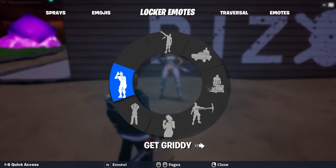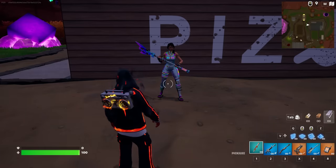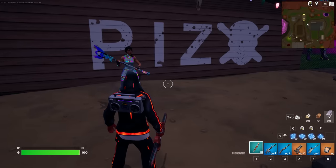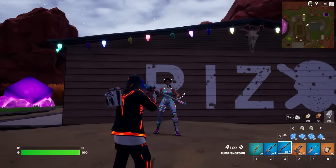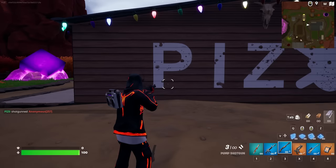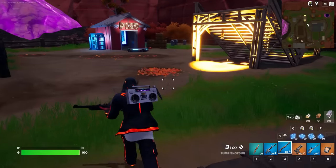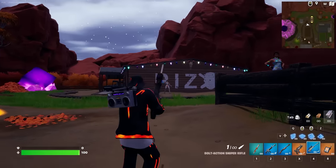Now doing the built-in emote called Mask Up. Since I did that emote, the back bling was reactive during that process. When I get an elim with this edit style, you can see the reactivity — it does have the sound from this style on the original Slim Shady edit style, but you don't have any visuals.